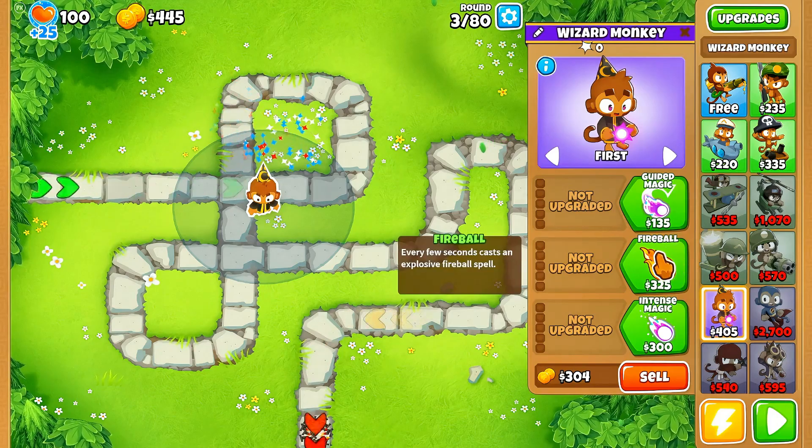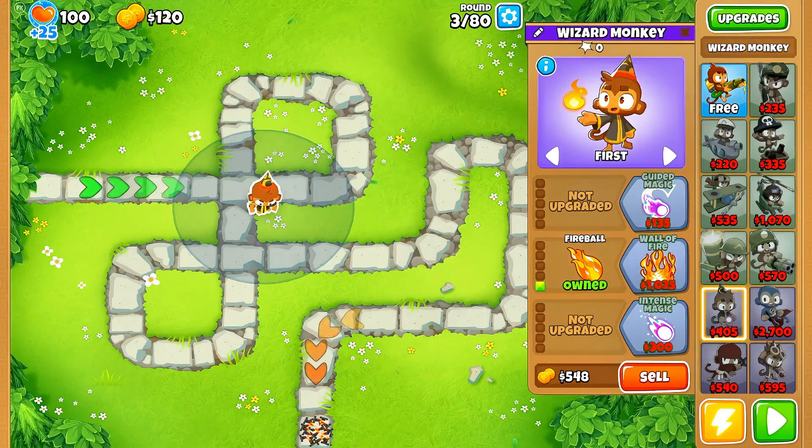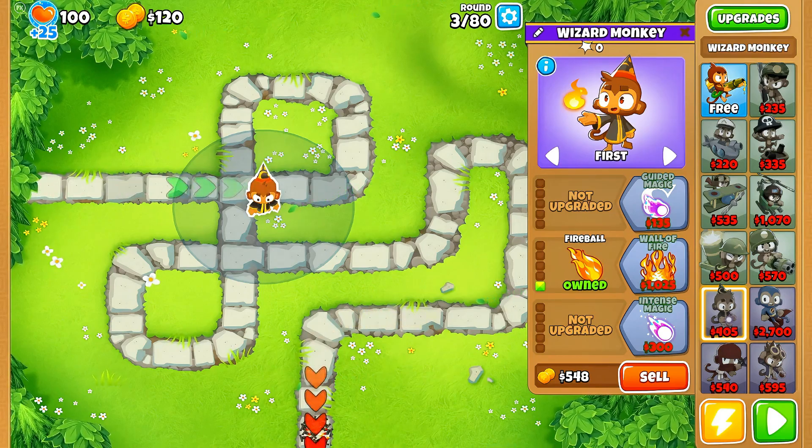Ensure you have Benjammin as your hero and head over to Monkey Meadow and place a 010 Wizard Monkey. Buy Benjammin at around round 9.